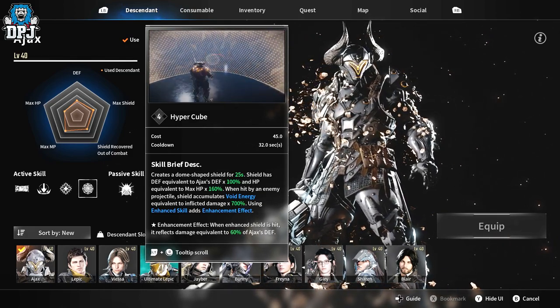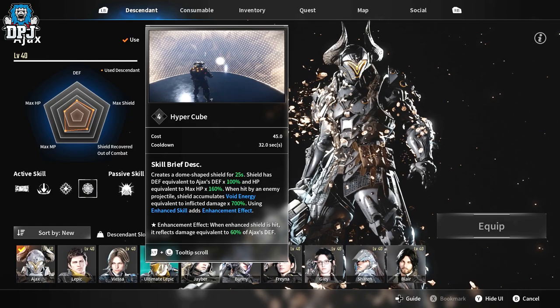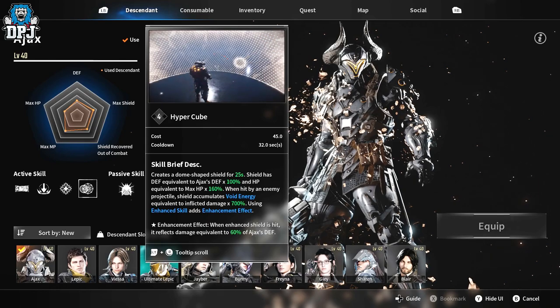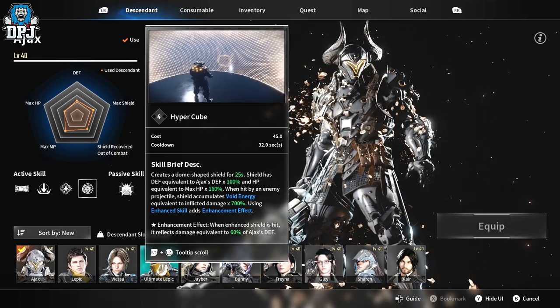Lastly, we have the Hyper Cube — basically a bubble. This ain't getting any better, is it? It creates a dome-shaped shield for a set number of seconds and also has the ability to reflect projectiles back at enemies. Super unique — I guarantee you've never seen anything like this before.